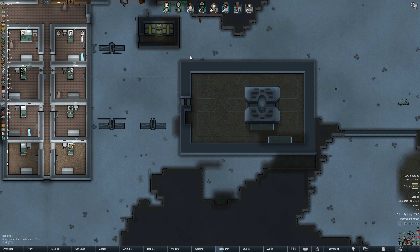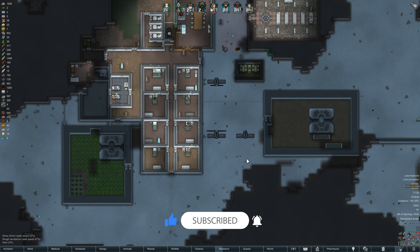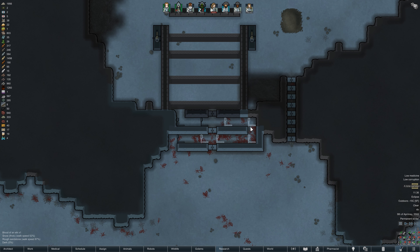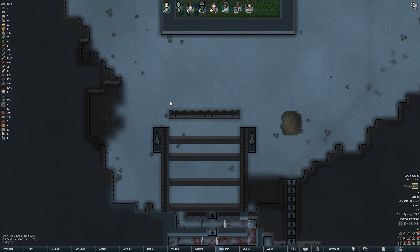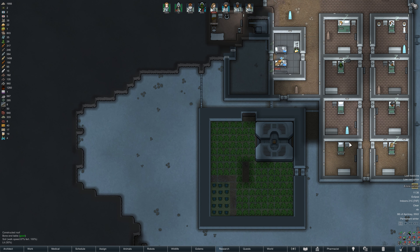As before, we've constructed it around the geothermal vent which will give us a free source of heat, so the heat drain from this radiator here shouldn't be quite as substantial as it ordinarily would. I've also extended our trapped corridor and doubled the amount of spike traps protecting this kill zone, which should help thin out any would-be attackers.